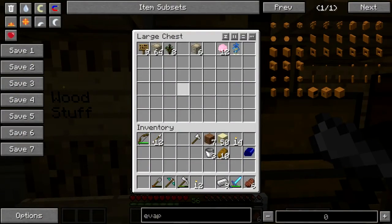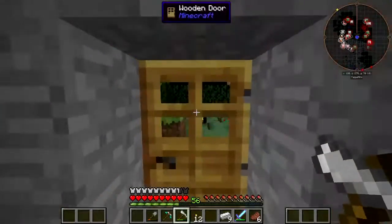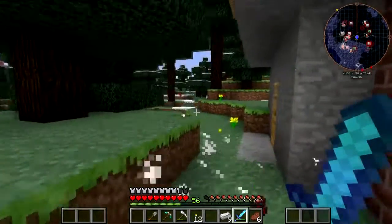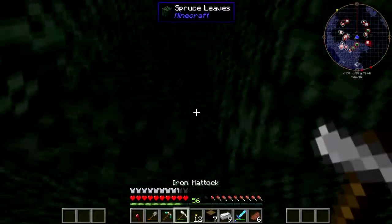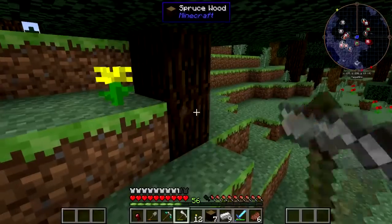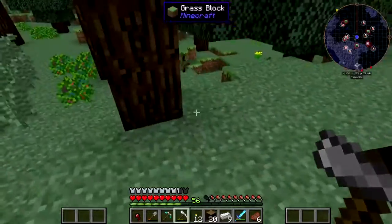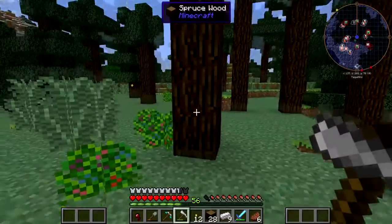What I ought to do is actually make a tree farm down here. Just vein mine a couple of trees to death here. I guess we don't have Random Things — it's a pretty ubiquitous mod and it makes leaves go away faster. I kind of feel weird when it's not there.